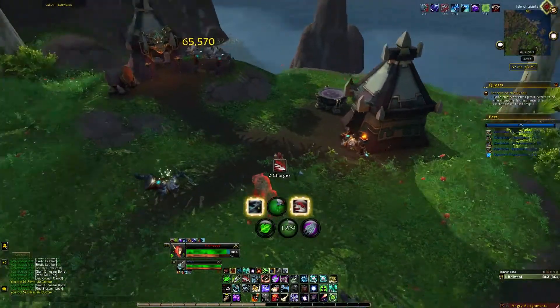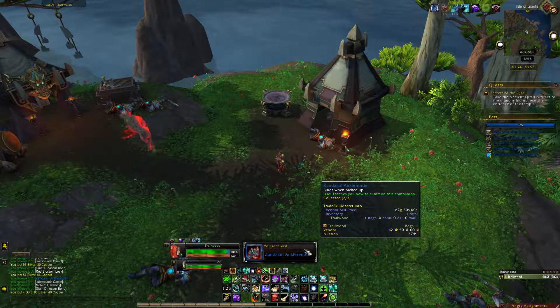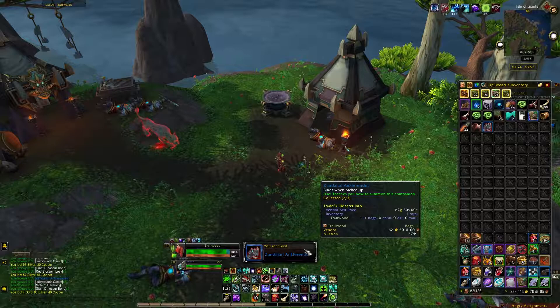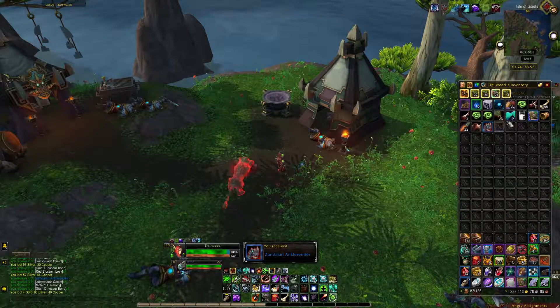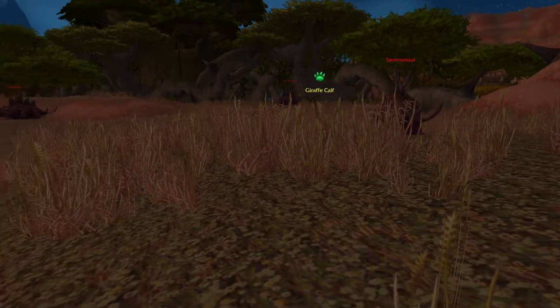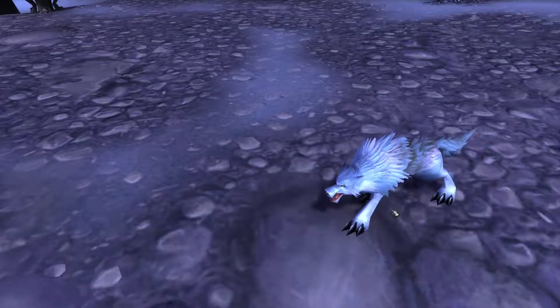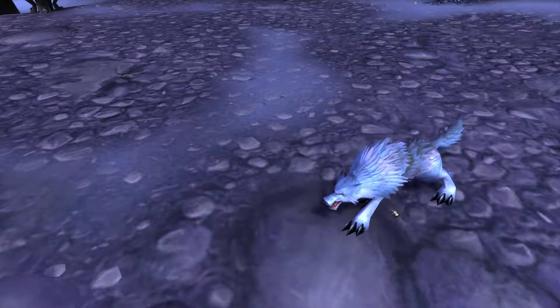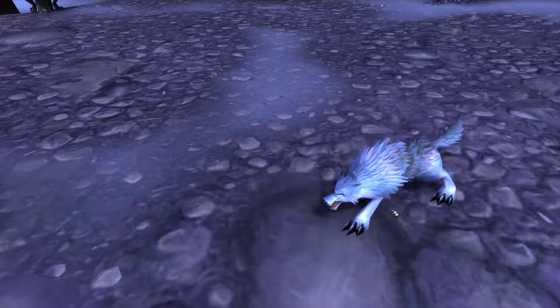For the Beast family battle with Grady, you will need a Zandalari Ankle Render, a drop from the Zandalari on the Isle of Giants in Pandaria or the Auction House, a Giraffe Calf, a Wildcat Pet from the Northern Barrens, and Moon Moon, a drop from Boss Moonfang in the Darkmoon Faire. You can also buy them on the Auction House.